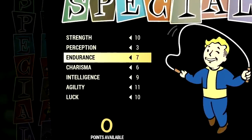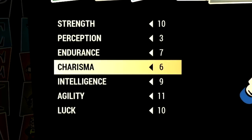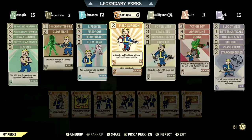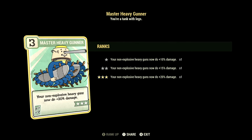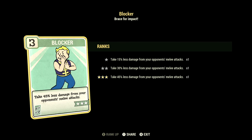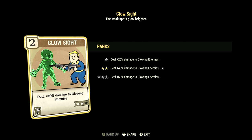Over in the builds, these are the base stats that make up our in-game full health heavy gunner build that we used for the video. So if you want to use the exact build I was using, this is the start — these are the base stats without the legendary perk cards equipped. Starting off in Strength, we have 15 and this build can have Traveling Pharmacy at 3 stars: weights of all chems including Stimpaks are reduced by 90%. We have all the heavy gunner cards maxed out to get the maximum damage out of this build. We have Blocker at 3 stars: take 45% less damage from your opponent's melee attacks. Over in Perception, we have 3 and this build can have Concentrate Fire at 1 star: VATS now target limbs, focus fire to gain accuracy and damage per shot. We have Glow Sight at 2 stars: deal plus 40% damage to glowing enemies.